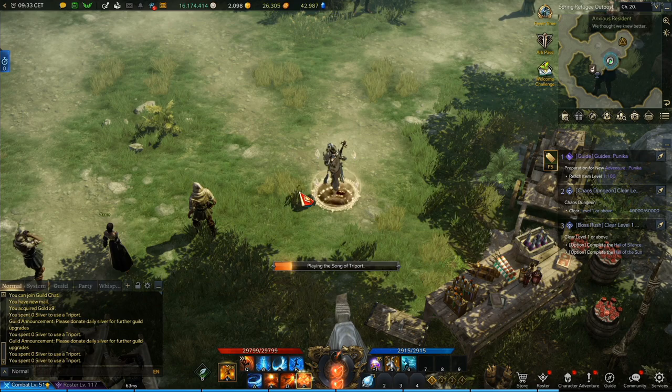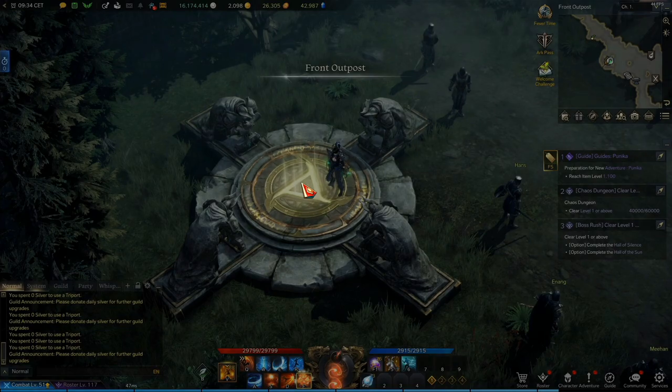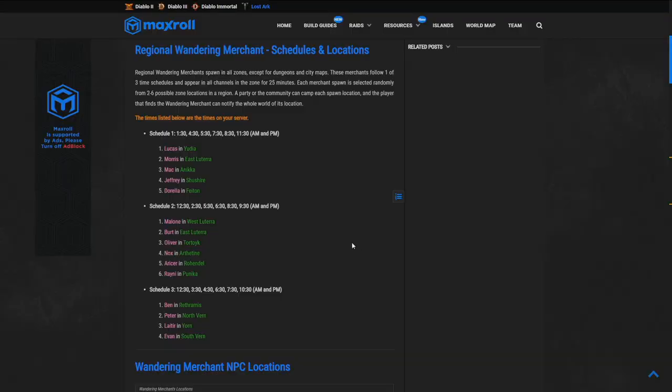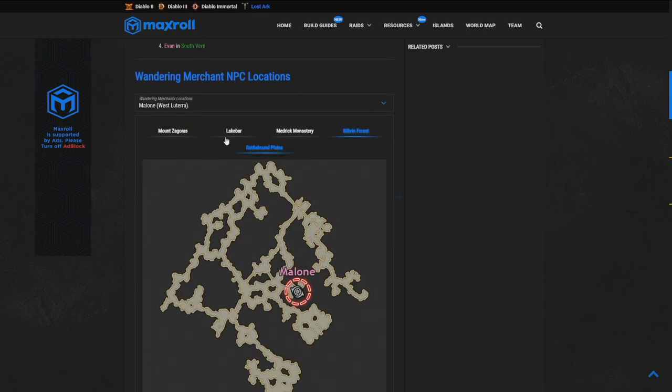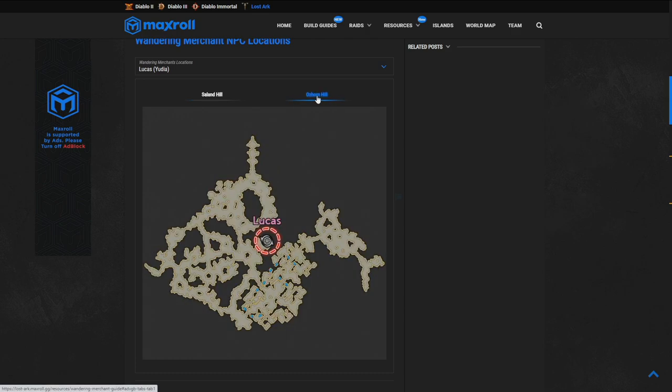Now that we know why we should be interested in these merchants, let's take a look at how to actually find one. The easiest way is to head to Maxroll and check this easy to understand list — the link will be in the description. On this list you will see a server time and then a list of NPCs and continents you can find the NPC on. Scroll further down and you can pick a specific NPC and see all of its possible spawn locations.